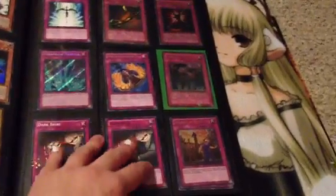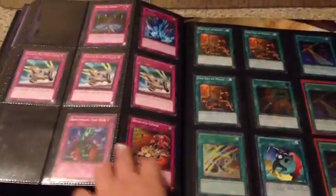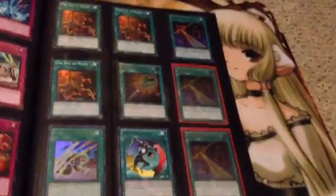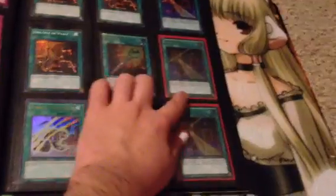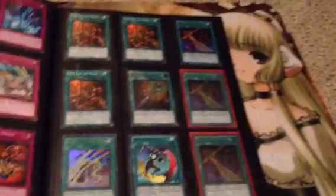I know I say damaged quite a bit, but better you find out in the video than if I send it to you. Play set of One Day of Peace. The two Ultimate Night Beams and the Wonder Wand are going out, so I prefer not to trade those. The Ultra Night Beam is for trade, though.